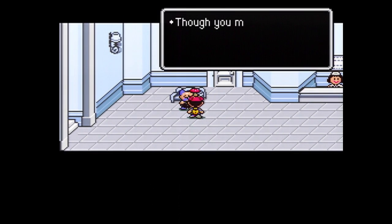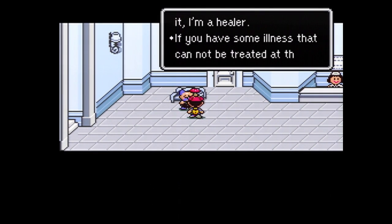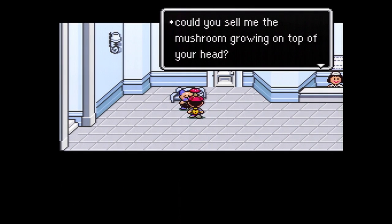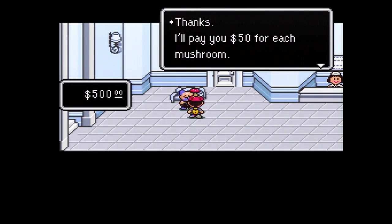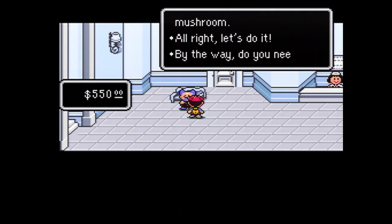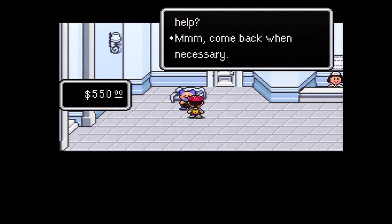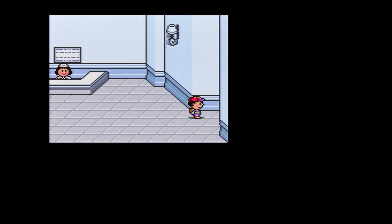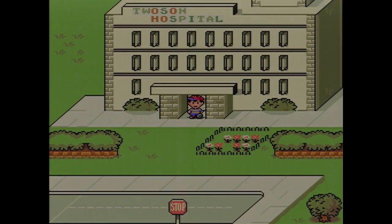Thankfully you can do it over here with this blue guy. He notices the mushroom on our head and will actually buy it from us for $50. I don't know — I guess if you want to make a little money you could just do this over and over, but there's a better way. Now that we're healed, let's go ahead and head back out and start actually exploring Twoson.